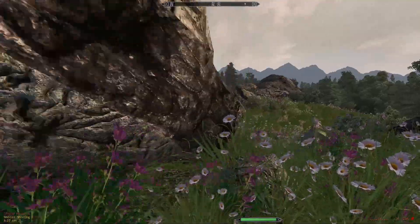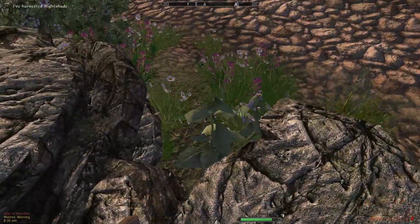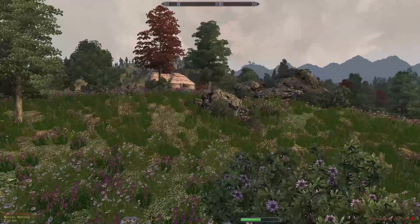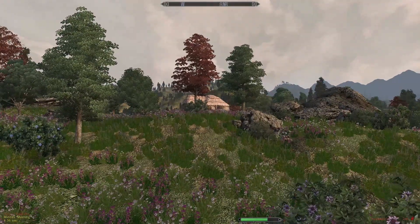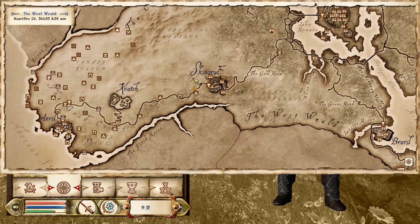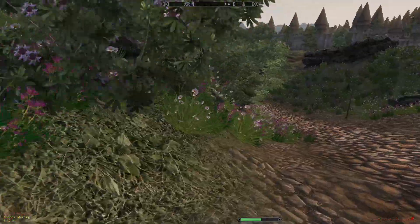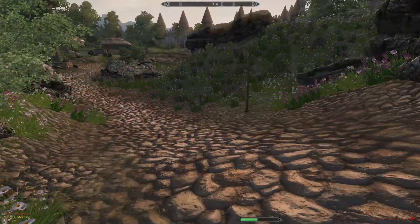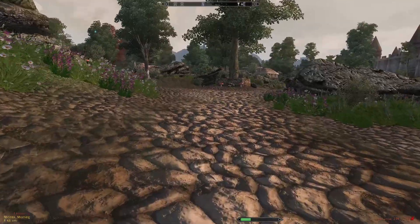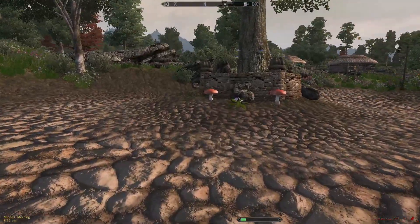There's a house over there, and there's Skingrad! We're almost at Skingrad, so we may as well stop in there before heading out on any adventuring — to sell junk, make money, and see what we can buy. Hopefully some decent spells, or at least an open lock spell. That would be very nice.